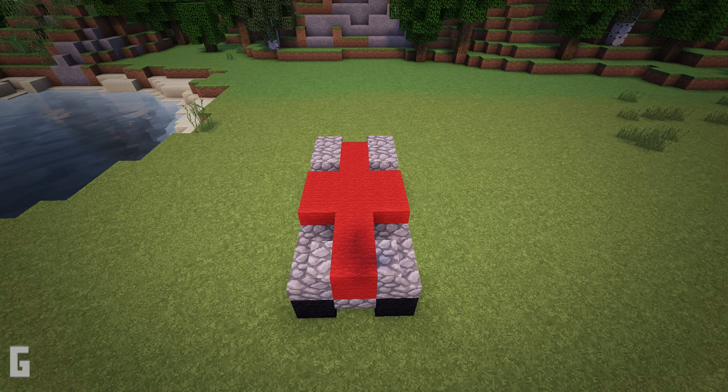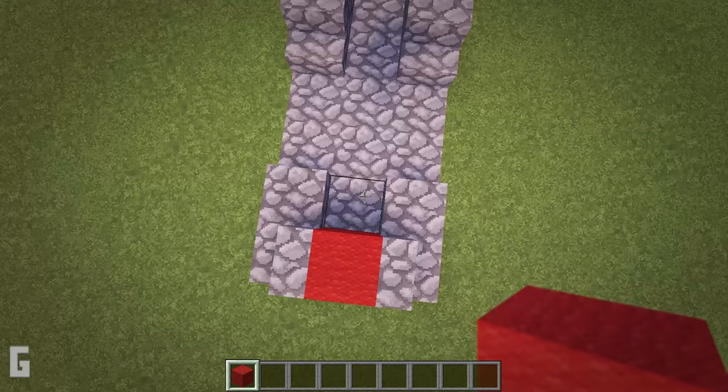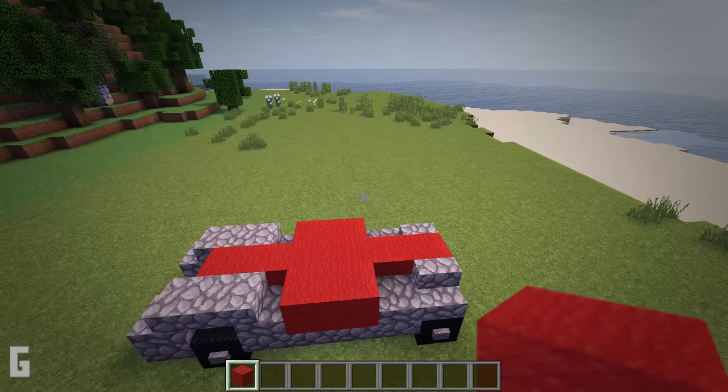Step 3: Next let's install the hood. For this step we will need 10 red wool blocks. If you don't want your car to be red and you'd like to change the color, you can use a different color wool. Place the wool in between the stairs and fill in the opening spaces, except for the one space in the back — we can leave that space open.